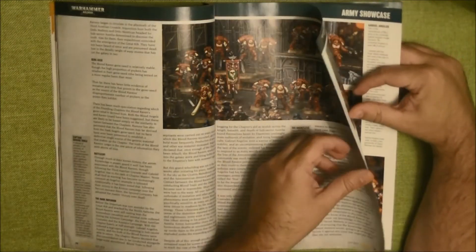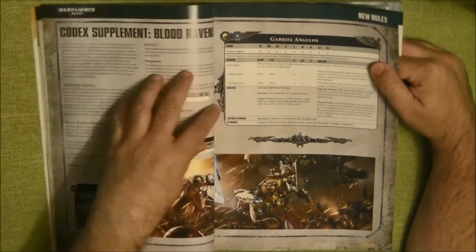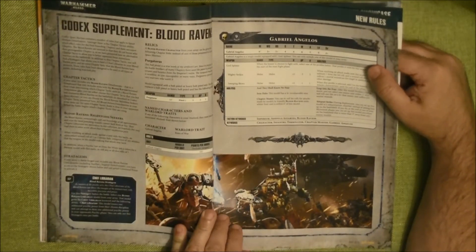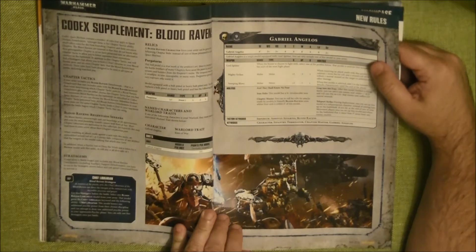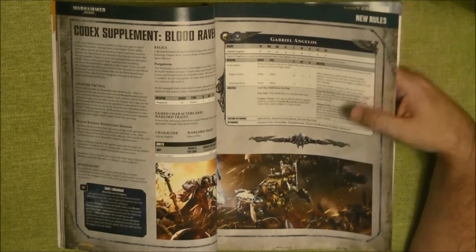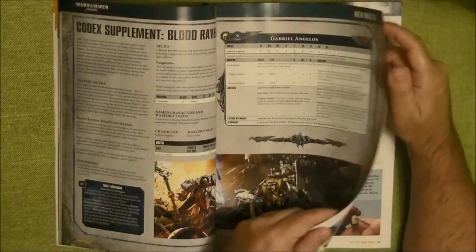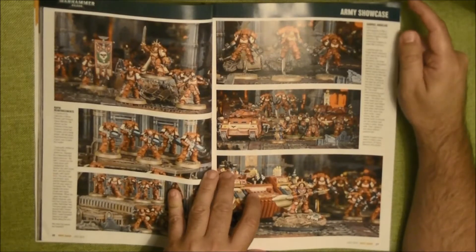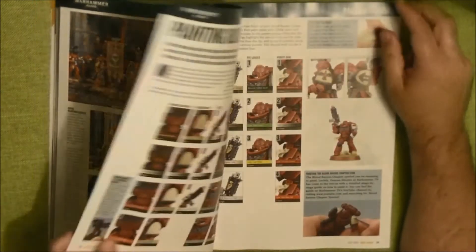The new character — I think you have to buy it from Forge World — who is Gabriel Angelos. So here we see the different pictures of the Chapter Army Showcase — a really nicely painted army.